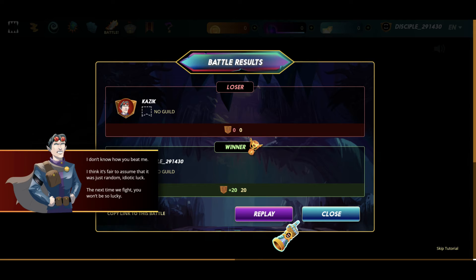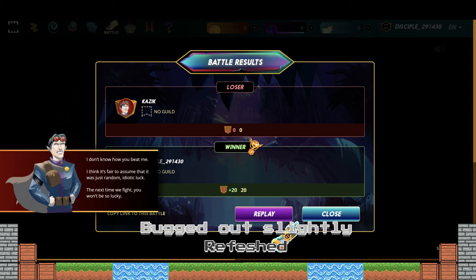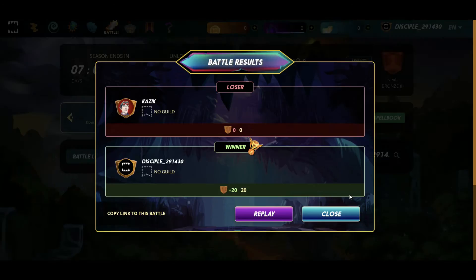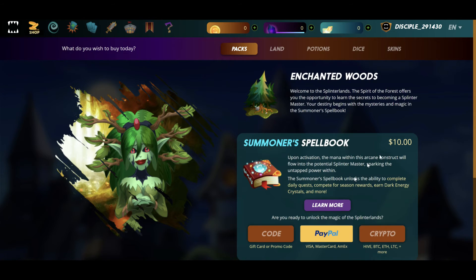I don't know how you beat me. I think it's fair to assume it was just random, idiotic luck. The next time you fight, you won't be so lucky. So the season ends in seven days. I can shop, buy a spell book — $10.